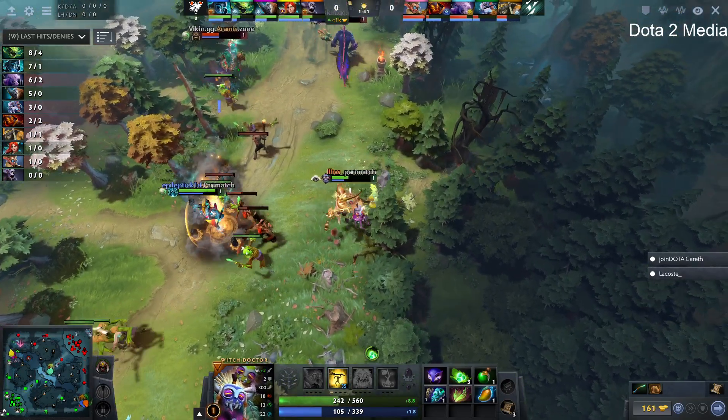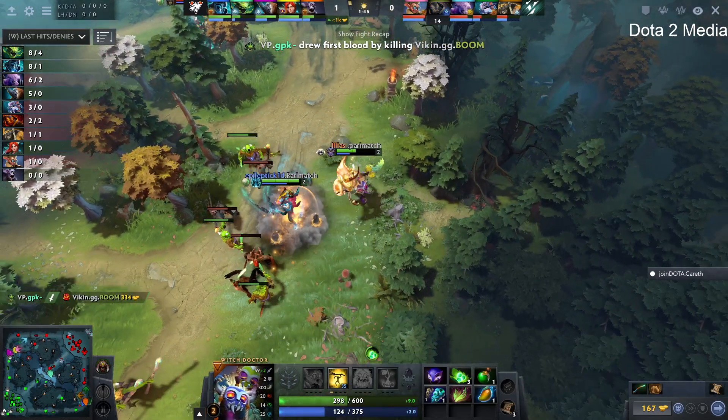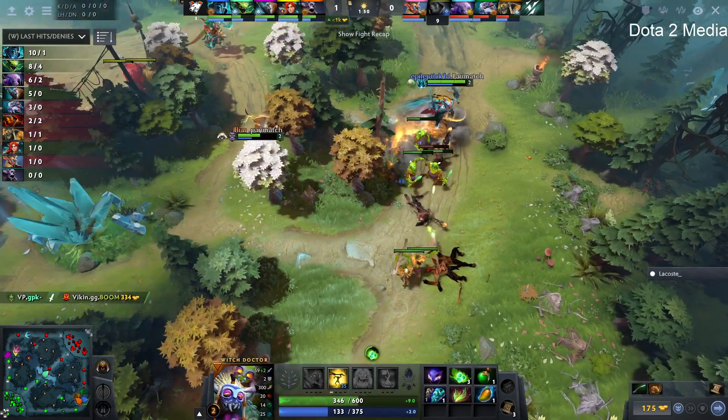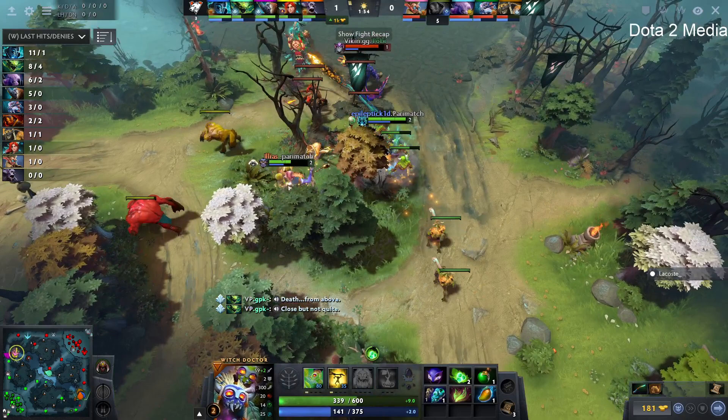There's pressure on Ilias. First blood is mid lane — the Fairy Fire's there, one more hit, and GPK gets it, taking down the Ember Spirit. Because he brought those extra two mangoes, it allowed him to play this aggressively.